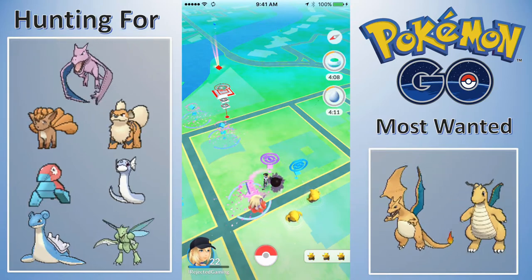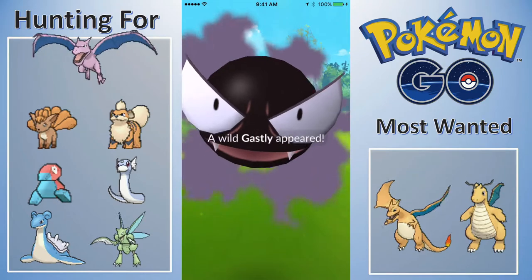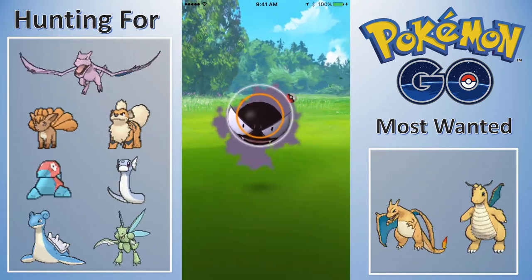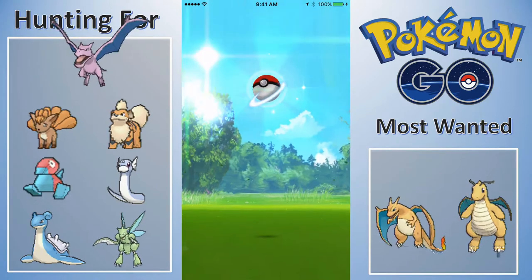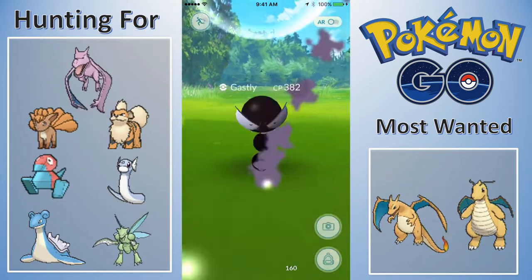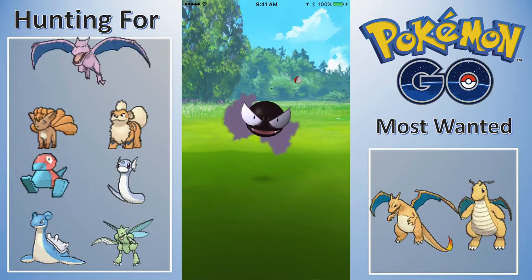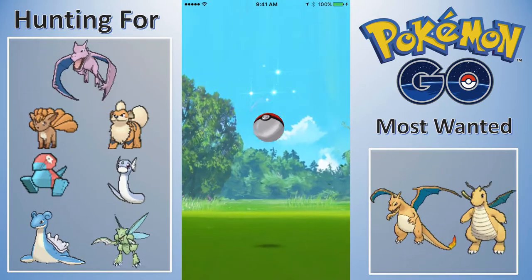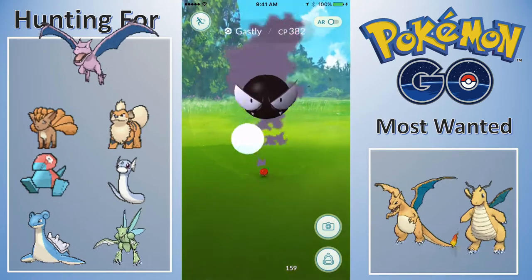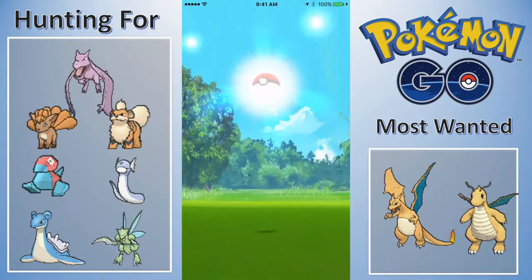After that it will be moving on to getting legendaries as my most wanted. It's going to take me two or three or four more weeks to get a Charizard — it may take two months to get a Charizard or Dragonite at this rate. Who knows what sprite goes on my most wanted list — it could be something as stupid as Kabutops because I feel like a ton of people have Kabutops and I'm just out in the cold not having one.